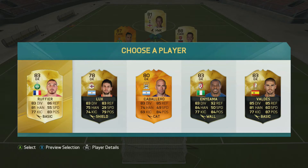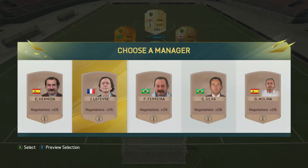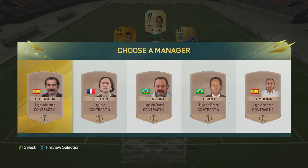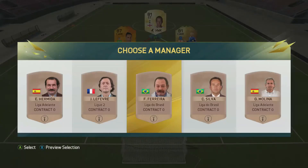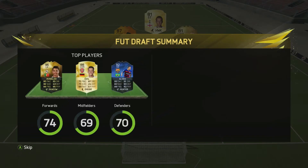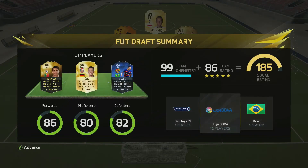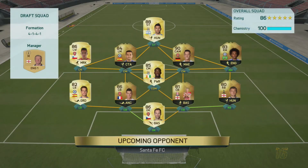Rufier is a decent enough keeper and no one else there gets us any links so we go ahead and use him. We move on to the managers — no great managers to pick from, so we go with the only one we can get chemistry from, which is one of the Brazilian managers. We end up with a 1-8-5 team, which would have been 1-8-6 if we had 100% chemistry, but that's all we can do.